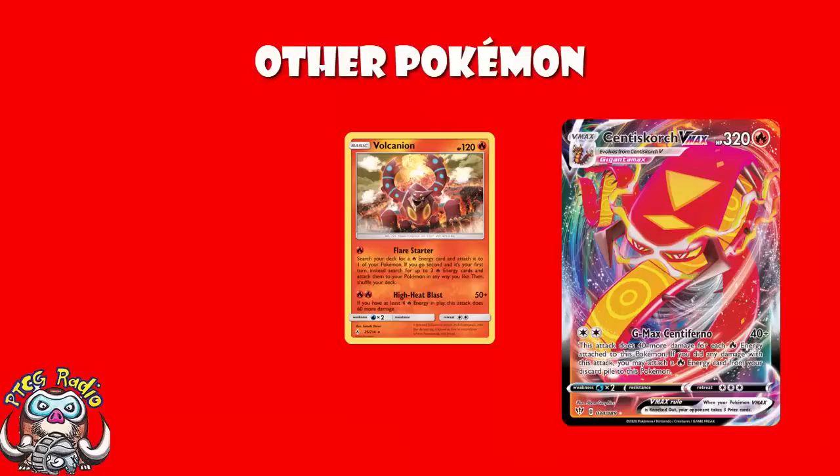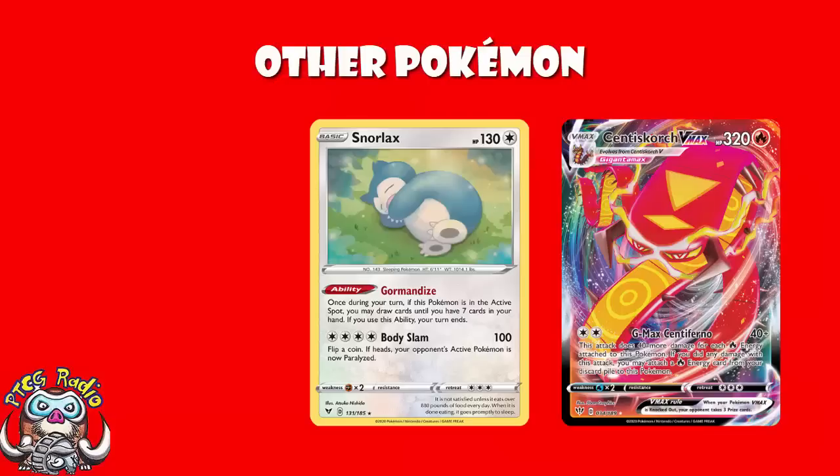So what makes this build different — and in my eyes better? Snorlax. I have been singing the praises of the new Snorlax from Vivid Voltage ever since it was revealed, and I told you I expected it to start shaking up the game. I really honestly think it makes Centrescorch quite a bit better. I've been playing a lot of metagame decks lately, preparing for commentating the Player's Cup — which is official now, and I am beyond excited.